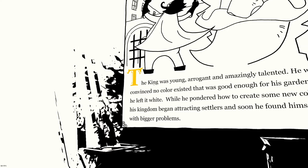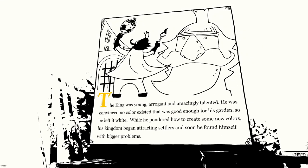I feel like that box can get me up there - there's gotta be a way. So there's an entire crane here, that's cool. So it is not just olden - there's a little bit of modern stuff. Tea. 'The king was young, arrogant, and amazingly talented. He was convinced no color existed that was good enough for his garden, so he left it white while he pondered how to create some new colors. His kingdom began attracting settlers and soon he found himself with bigger problems.'